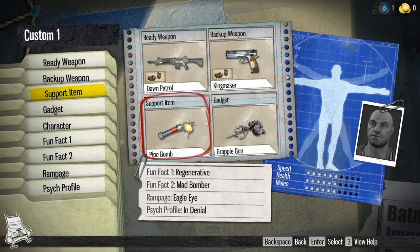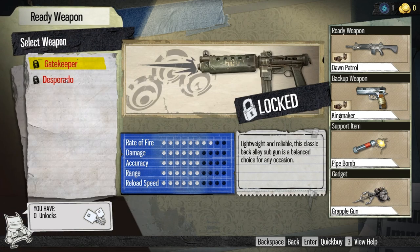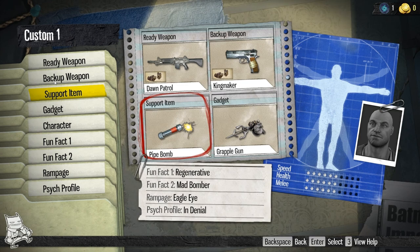You got the Dawn Patrol, the Kingmaker, the Pipe Bomb, the Grapple Gun. You have these fun facts — some people might call them perks — and this Rampage, you might call it a killstreak. And that's it. Everything else needs to be earned: weapon mods, weapon types, you've got to unlock it all. And you'll do that through progressing through the levels of the game. Just play. Every level will bring you something, whether it's the ability to unlock a mod, a weapon, a costume, a head, a body type. You're going to get that nice trickle.